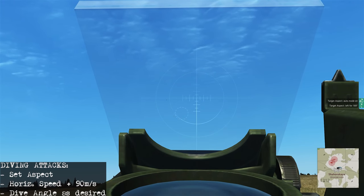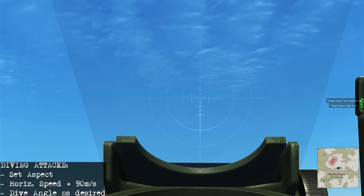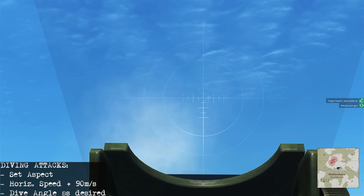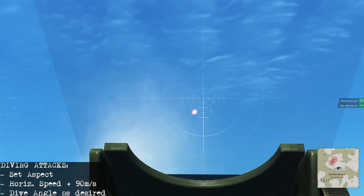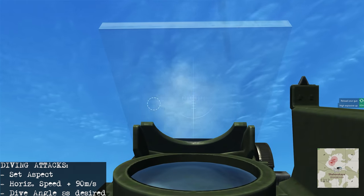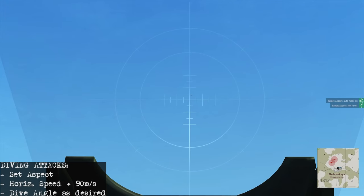Another Focke-Wulf coming in head-on. Getting aspect close to zero, starting to shoot in the rain, watching tracers and making small adjustments, raising aim as it comes closer — scoring a few hits. The key to success against fast movers is having your sights set up correctly. If it's set up right you only need small adjustments to score good hits and kills.